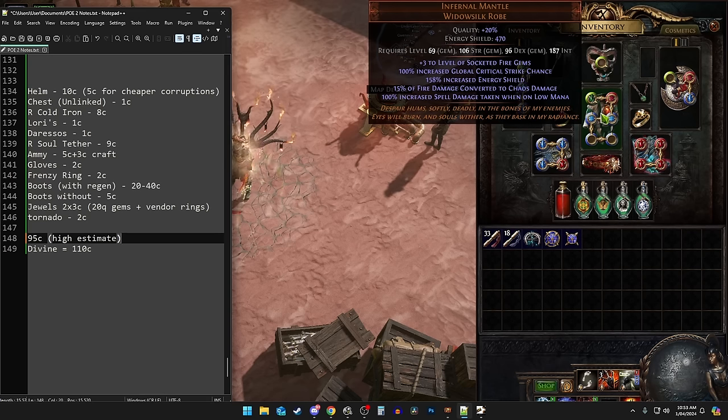Infernal Mantle gives you plus-3 levels to fire gems — very nice for Tornado scaling. It scales well with gem levels, both in terms of damage, but it also gains movement speed, making the skill feel, look, and clear a lot better. It's got a decent amount of energy shield, but it has the drawback of a massive amount of increased spell damage taken on low mana. Normally if you reserve auras you'll be on low mana, so Infernal Mantle is a non-starter in those situations. However, with Blood Magic completely bypassing that issue — having 0 out of 0 mana actually counts as being full all the time — we don't have any downside there. These are 1-chaos unlinked, and you can use tainted fusings to try to get your 6-link.